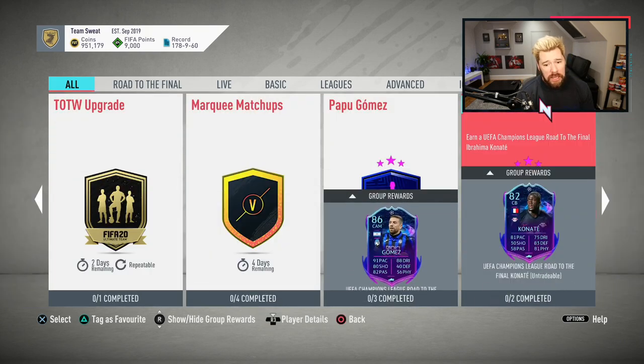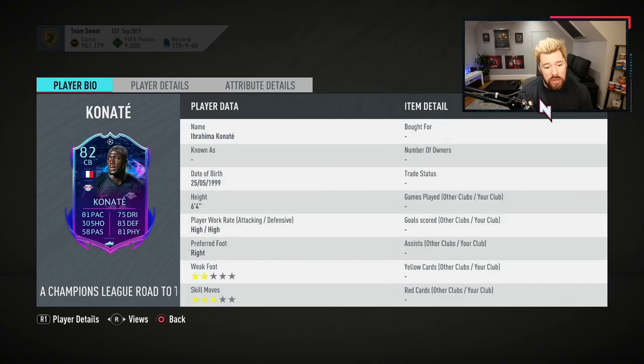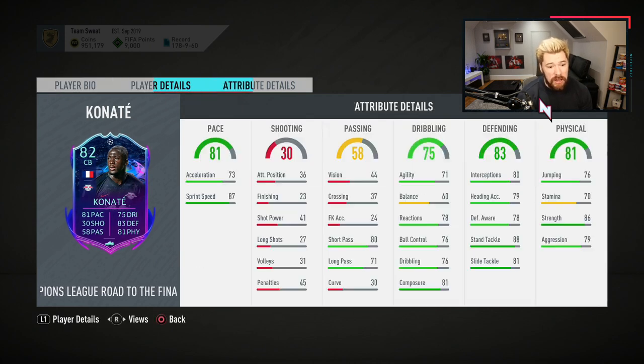They've also given us Ibrahima Konate from Leipzig — obviously a Bundesliga player. There's a lot to be pleased with on this card. First of all, six foot four. High work rates, but that doesn't really matter for centre-backs — work rates seem utterly irrelevant for centre-backs. He's six foot four with really good pace, very nice defending and physical. His standing tackle and slide tackle are great, his strength is great, his agility and balance isn't terrible for his size. His passing is quite good. Two things I don't really like: his reactions aren't ideal, and reactions on centre-backs are really, really valuable. His defending awareness and interceptions are also relatively low.